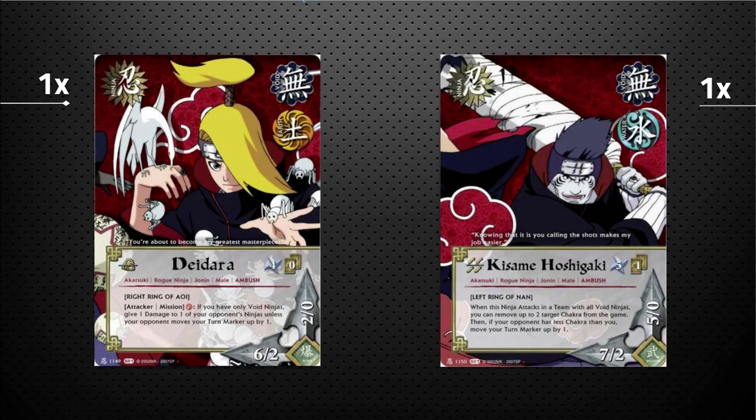Kisame has 7 attack, which is massive, and shredding chakra is his whole deal. Along with Predator Path negating jutsus and Kisame taking away chakra, this deck puts a huge amount of pressure on the opponent — strong competitive power lines with extremely valuable effects. The main downside of Deidara is it's difficult to keep him healthy since he doesn't have the Heretical Icon to heal him, so if he gets injured he loses a lot of power.